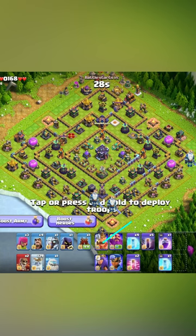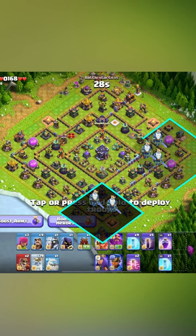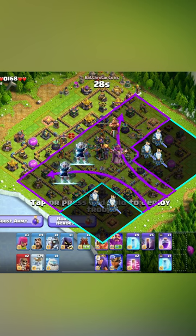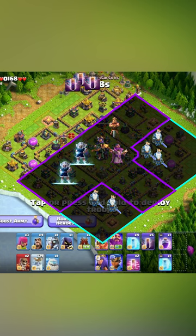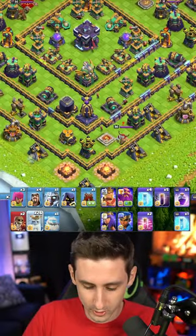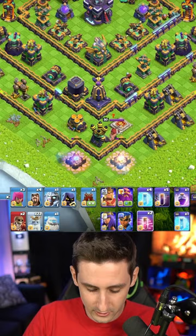Here we've got a tunnel in the middle, we've got a log launcher — that's what we're going to end up doing. We want to funnel both sides but we also want to take out the Eagle Artillery as fast as possible. So if I can send my heroes into the eagle, that's the goal, and I can take out the monolith with the Royal Ghost. So let's use Royal Ghost on the edges here.